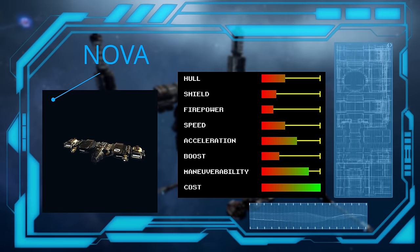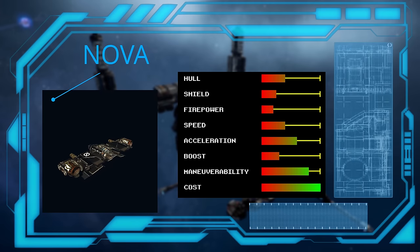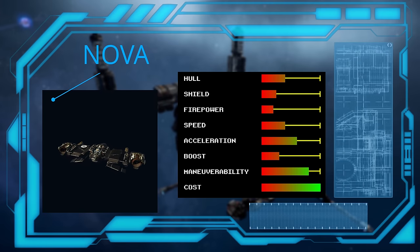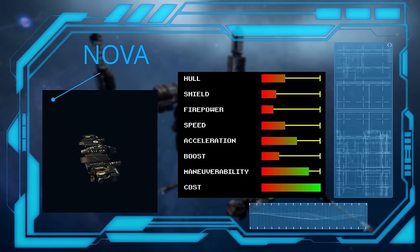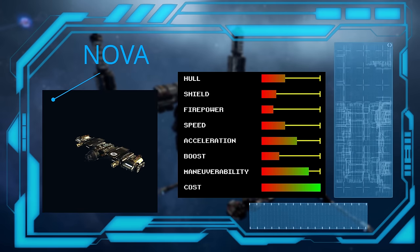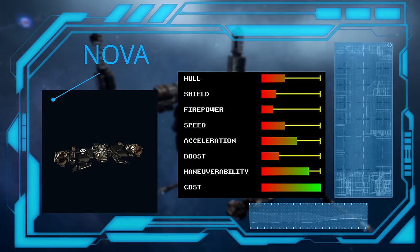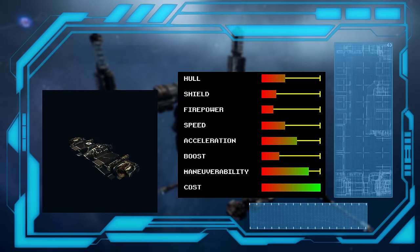We are going to start with the Argon's entry-level fighter, the Nova. It's their fastest fighter so it fulfills the interceptor role, but it's not that good of a ship — yet it's not supposed to be. Its main advantage is that it is cheap. In fact, it is the cheapest fighter in the game. It is also very easy to fly, which makes it a good choice for your first combat ship while learning how to fight.